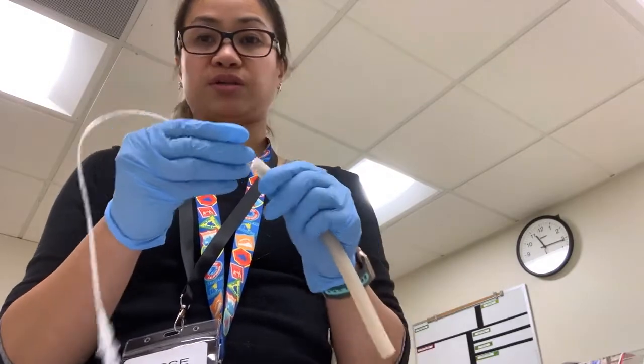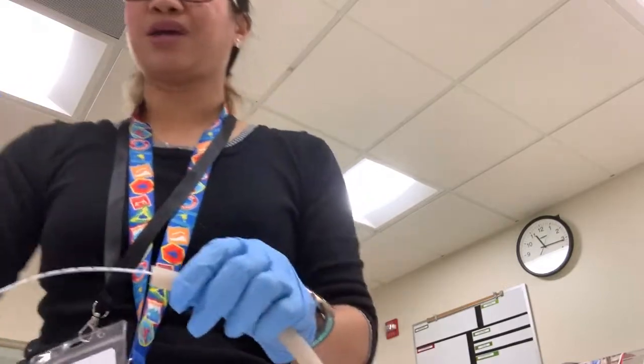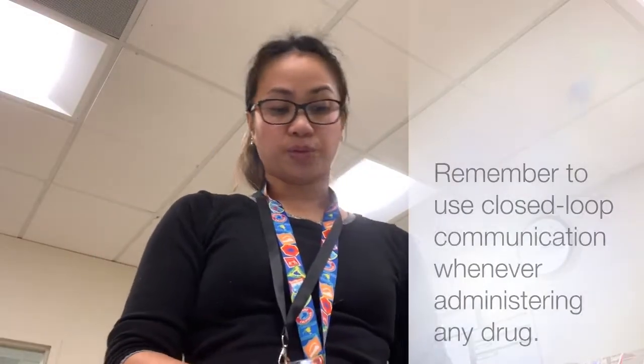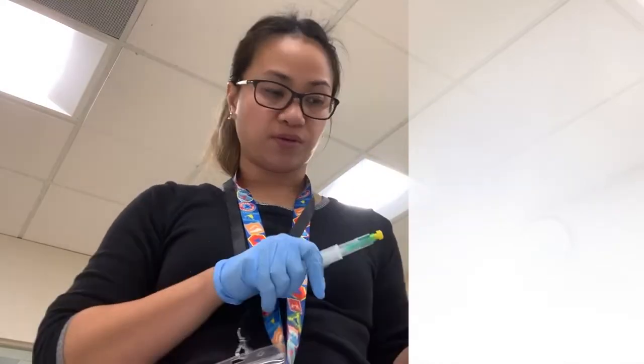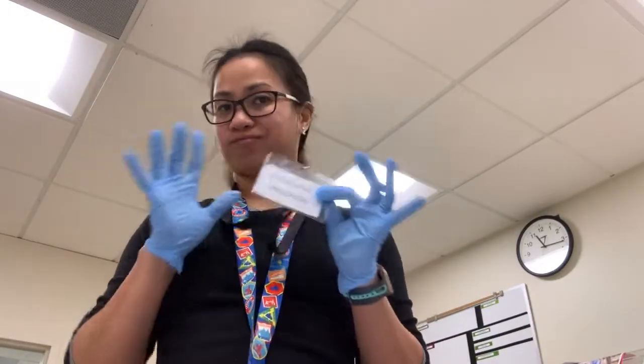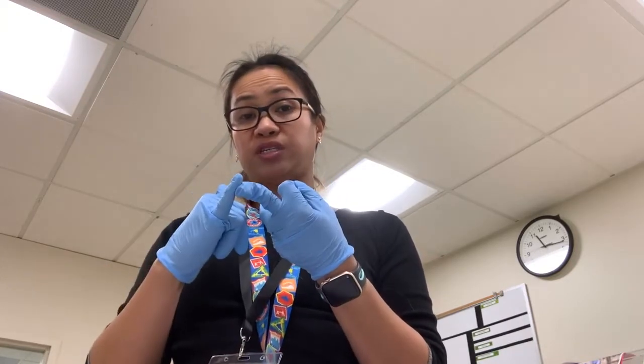Put the catheter in the venous part — the blue one — and say 'UVC is in.' Then when the doctor says 'I need you to put 0.15 mL of epinephrine,' you say 'okay, I'm pulling 0.15 mL of epinephrine' and then 'epinephrine is in' — that's the closed-loop communication. So the medication person's job is: receive the baby, prep the ETT kit, assist on ETT insertion, prep the UVC, put the UVC in, and give the epi.